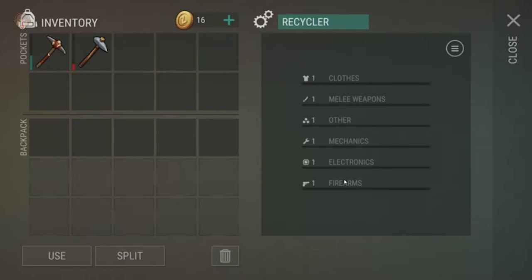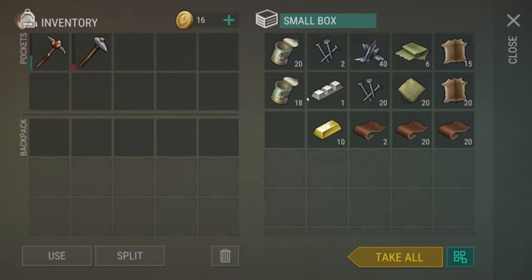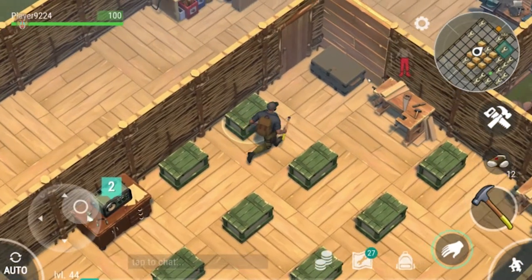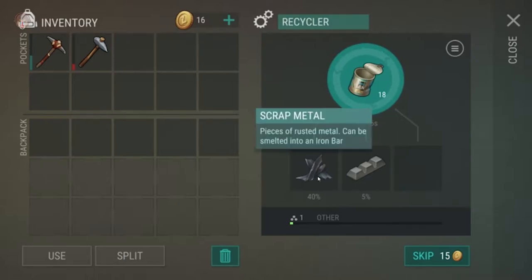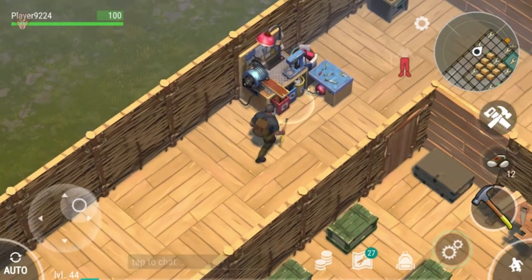So the recycler — what does it do? Clothes, melee weapons, other mechanics, electronics, firearms. Let's test it out. I've got some things like this, so I'll recycle that. Place item... it's going to take about 10 minutes per item. Oh wait, is this showing the chance to get materials back? Okay, so it's actually worth it to build two of these.